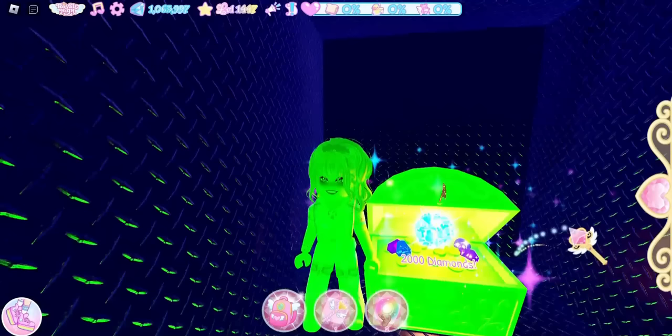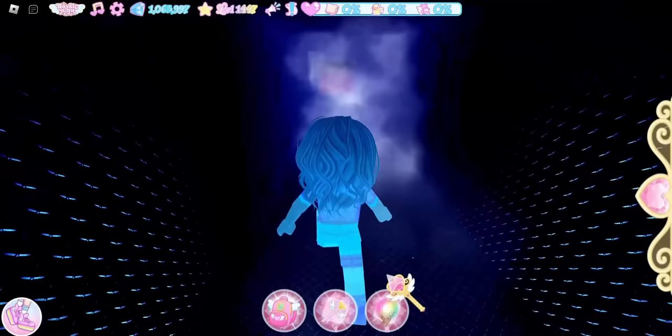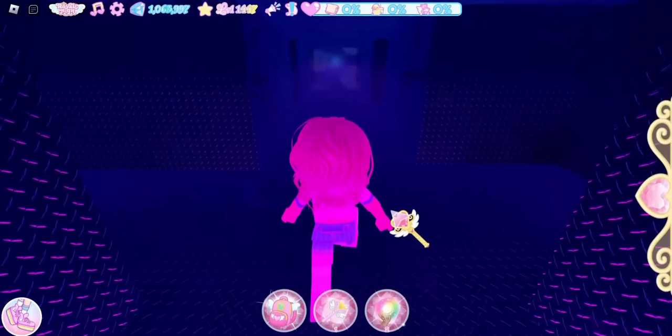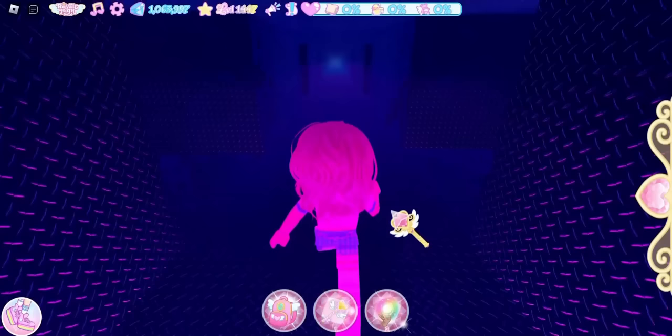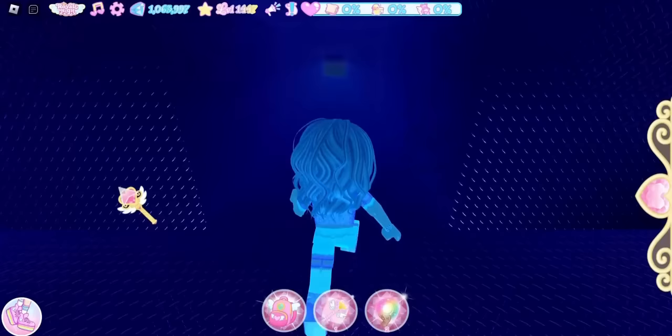To avoid going back over the vents, just reset your character and return to the beginning. Now go to get the rainy day classroom chest. Go straight, take a left, a right, and another right, then go down the really long hallway. There is a chest on the way to the rainy day classroom.